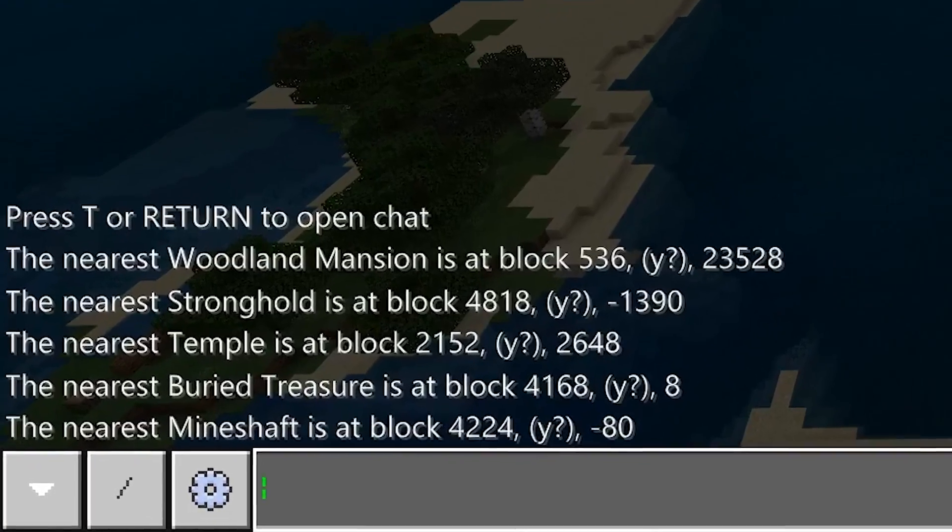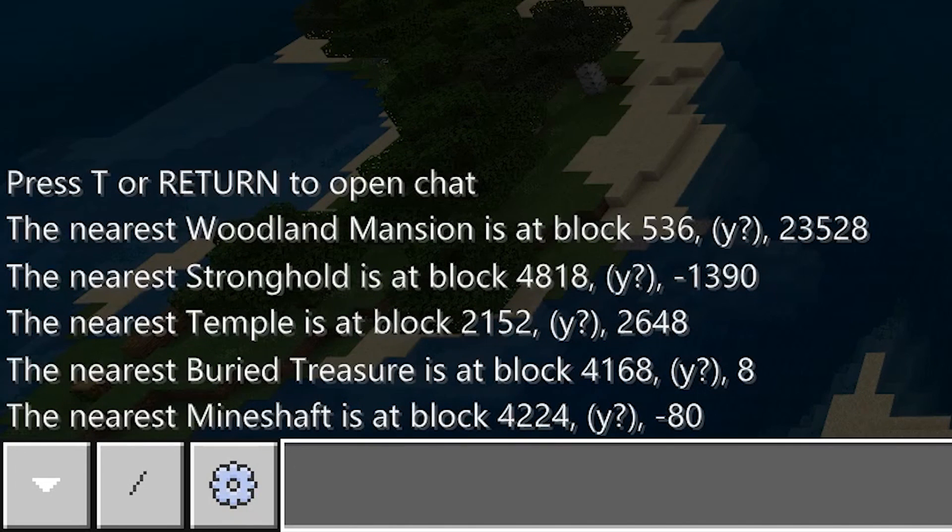With a little slash locate, we can see the nearest Woodland Mansion is around 23,500 on the Z - so it's a bit of a trot away. The stronghold is relatively close, about a thousand blocks away - not very far at all. We've even got buried treasure not that far - somewhere around here, I must have missed a shipwreck. And the mineshaft is pretty much underneath our feet. I can't go into spectator mode in bedrock, so I can't have a mooch around.